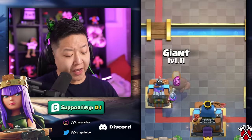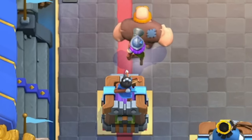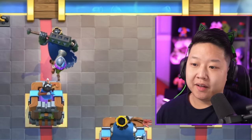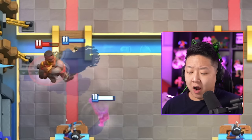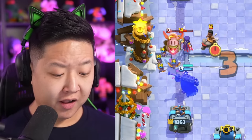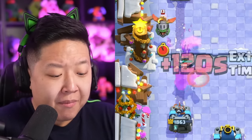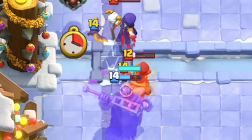You know how the Giant is thick and you usually want to put units in front so the Musketeer builds up a bigger push? Well, the Skeleton King has a hitbox almost twice as big as the Giant and weighs as much as the Giant. So when you have a Ram Rider coming, he does a really good job blocking her path and stopping her completely if you have a support unit like a Musketeer or an Electro Spirit. Here's a real-world example: the opponent put the Ram Rider down the bridge and he just straight up blocked the Ram Rider the entire time — she is not getting through at all.